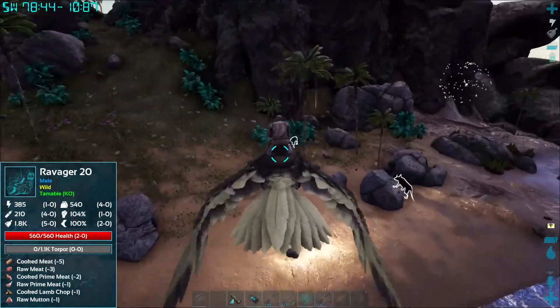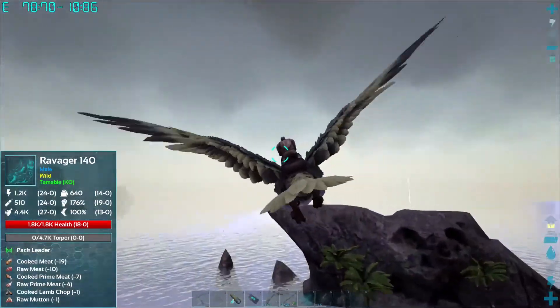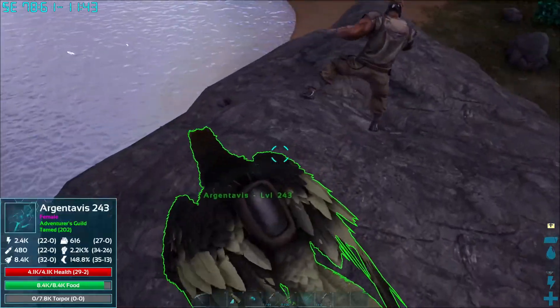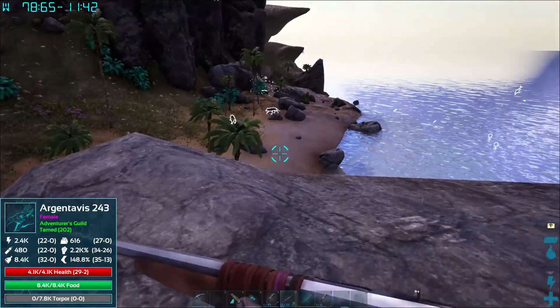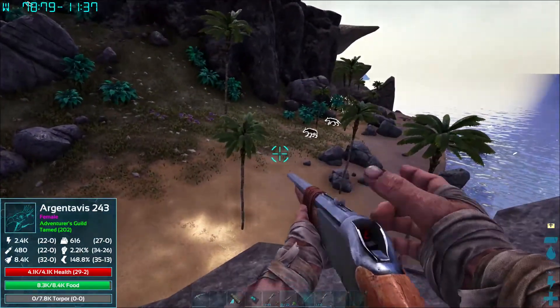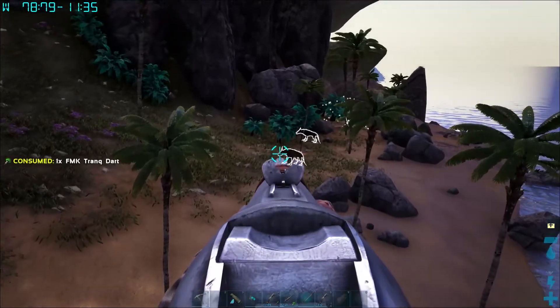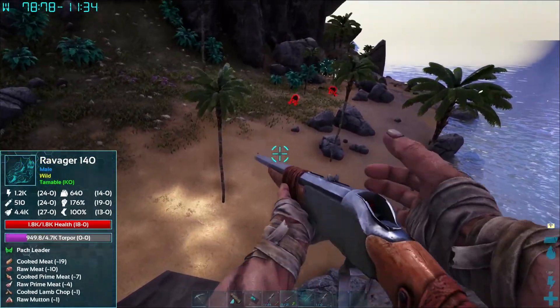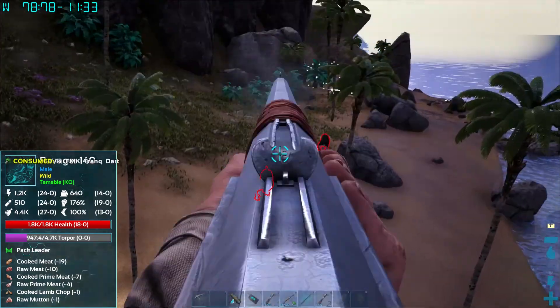Okay. 20 — you're not the one I was looking for. 140. There we go. The Torpor is not too high on it — 4.7 — so I really don't need that many darts. Should be good. And with our aim, we're probably going to miss. Got it. Wow. I'm as surprised as you are.